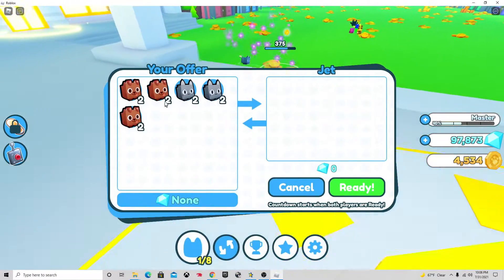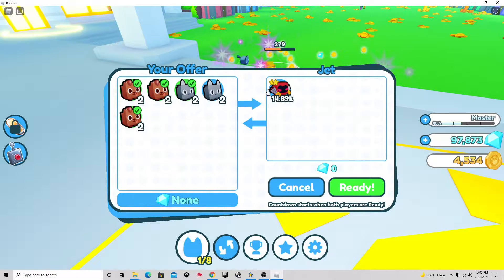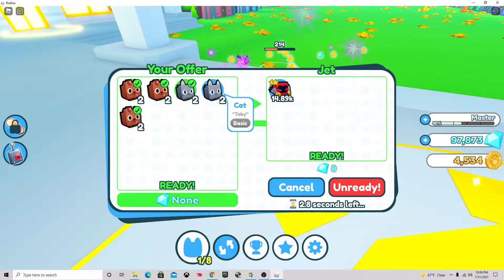It looks like we got a trade. I'm gonna try to keep one of them and try to give four, whatever he's giving, if he does give something. Oh, this looks good, what is this? Can you do this? I'm gonna keep one of these.